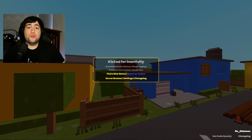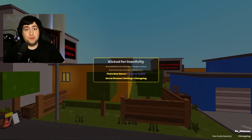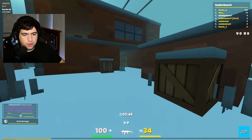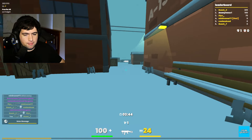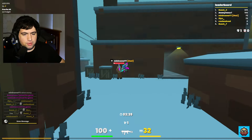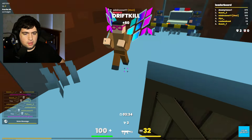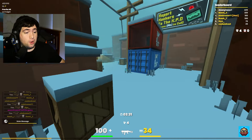Now I'm going to hop into a free-for-all game so you guys can get a more realistic situation of what it's like to have the amplified footstep sounds alongside the bunny slippers with zero cosmetic volume. Here we are now in a game of free-for-all — my footsteps are not being heard at all, but I can hear the enemy footsteps. You guys can hear that the amplified footstep sounds are indeed working. Normally with the default sounds I wouldn't have known that guy was behind me there.